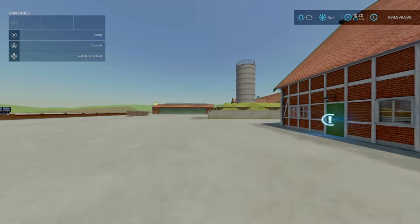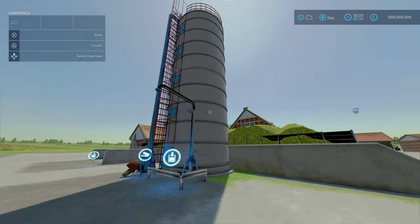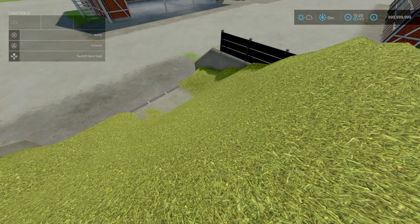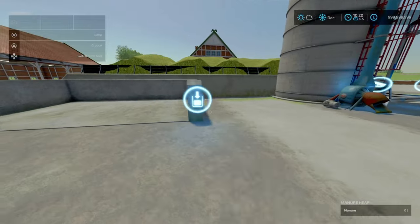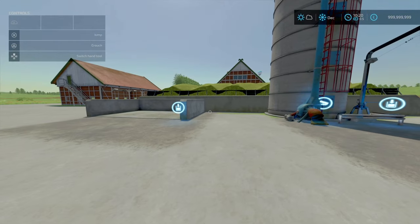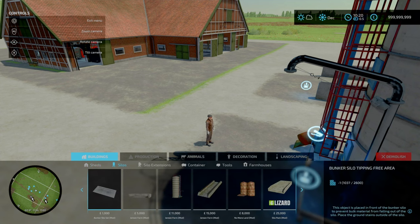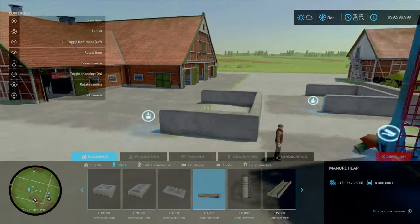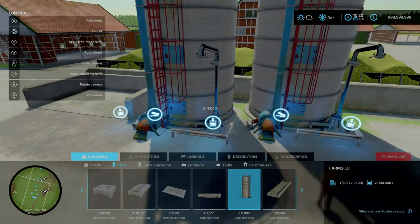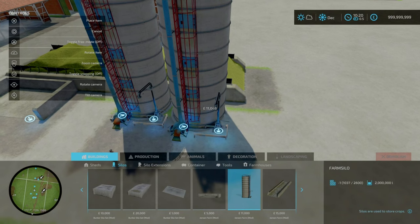Moving on to the silos: you've got a manure heap — 2 slots on console; a farm silo that is multifruit and holds 2 million litres — 9 slots; and a bunker silo clamp that holds approximately 750,000 litres of chaff — 4 slots. The manure plate and exit are both here. You've got a multifruit silo tower with input and output. You'll find all of these under silos. Five grand holds two million litres, and 11 grand for the multifruit silo — not too bad.